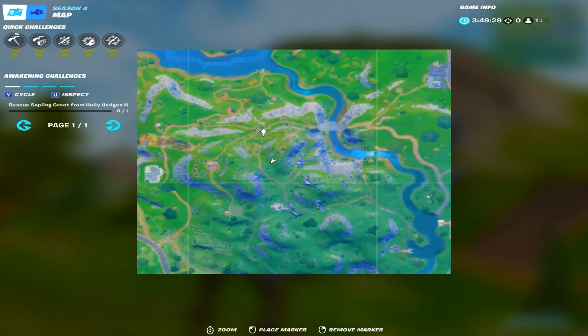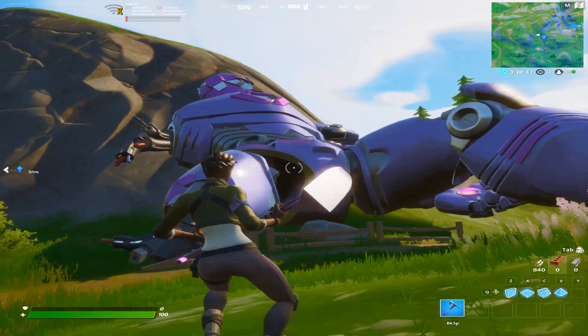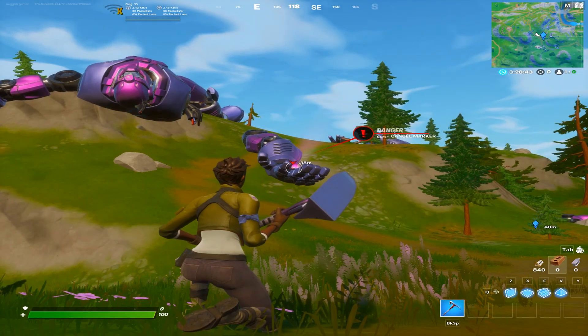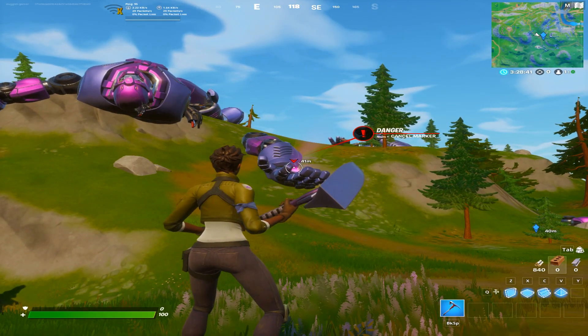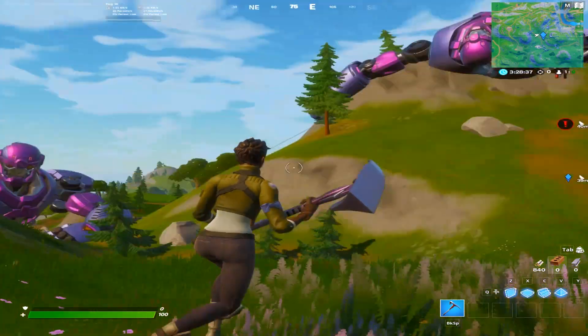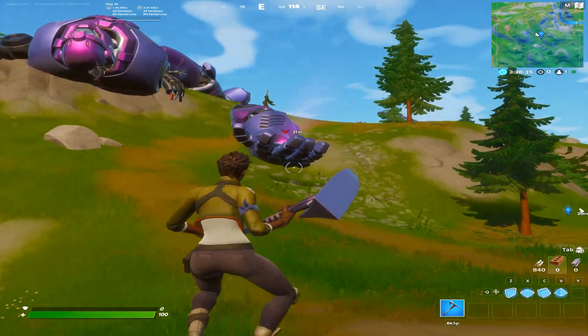they are located right near Lazy Lake. The best way to do it is to target the broken hand over here, which will be located right next to a sentinel.